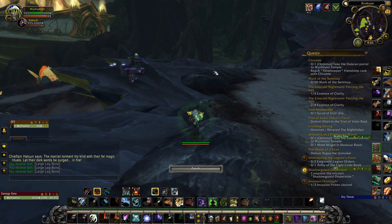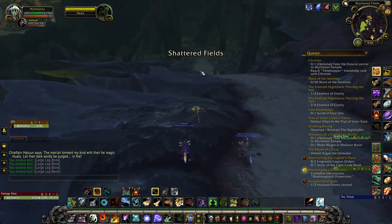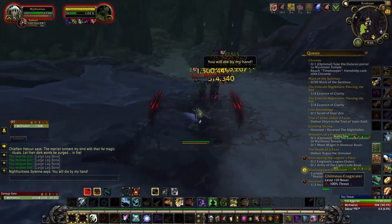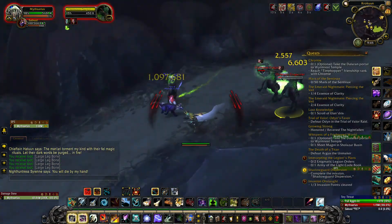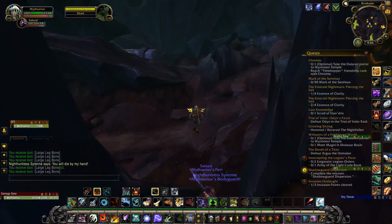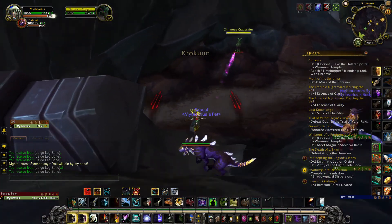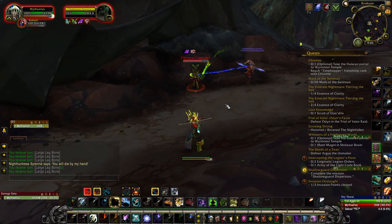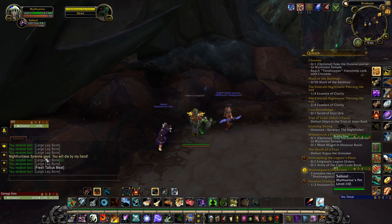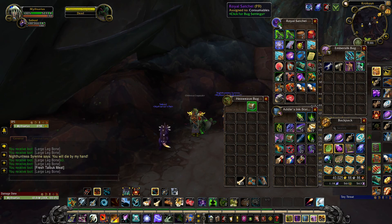You'll notice here that the group of three is gonna spawn right about where my mouse is — and it popped up right there, so they do start spawning down on that hill. I'm back towards that lake area now, and here's where I actually pick up the meat. I'm about 15 minutes in right now, and you'll notice it's fresh Talbuk meat right there. If you organize your bags it'll show up in consumables, not in your junk — so it'll organize itself out for you, which is pretty nice.